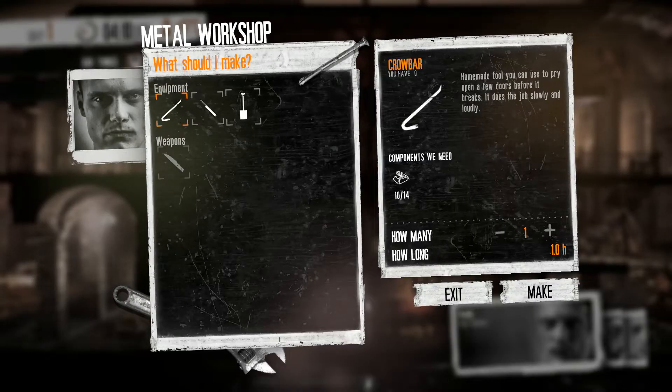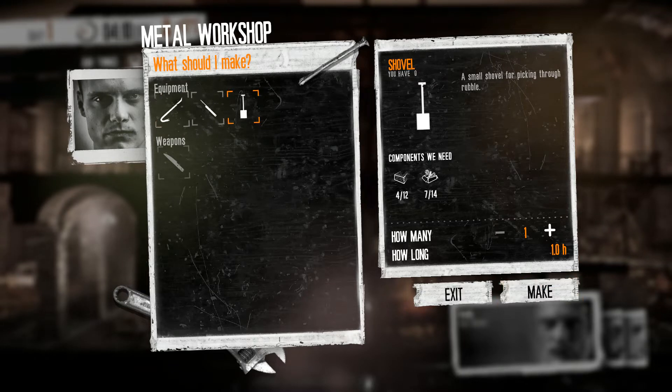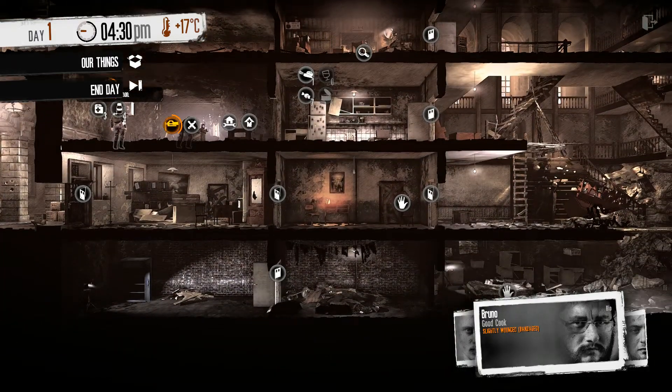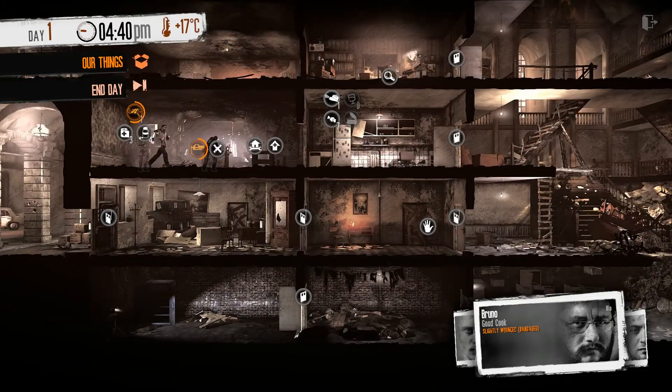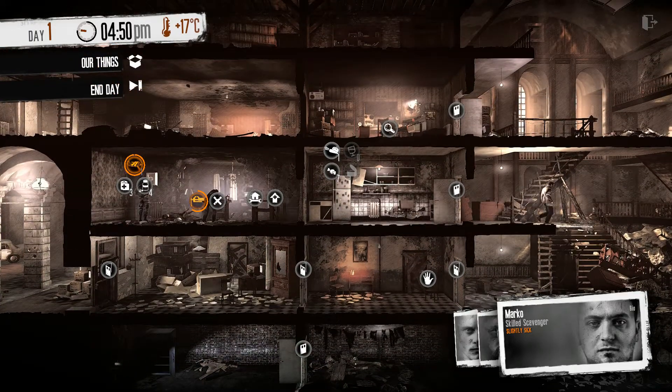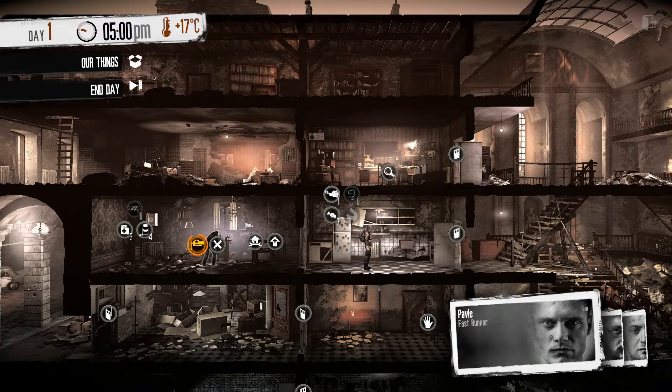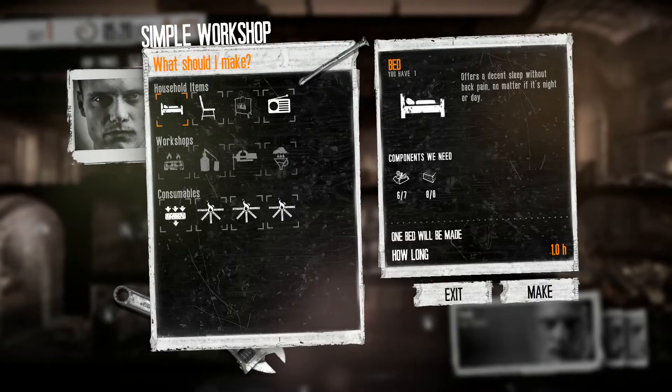We can craft ourselves a shovel — it's going to be useful. So slightly wounded but he's bandaged — I'm going to get him to sleep for the rest of the day. Marco's slightly sick, so he might be a good character to leave behind. Pavel's going to be good for scavenging on the first night. Let's see if I can get anything else started as far as building.